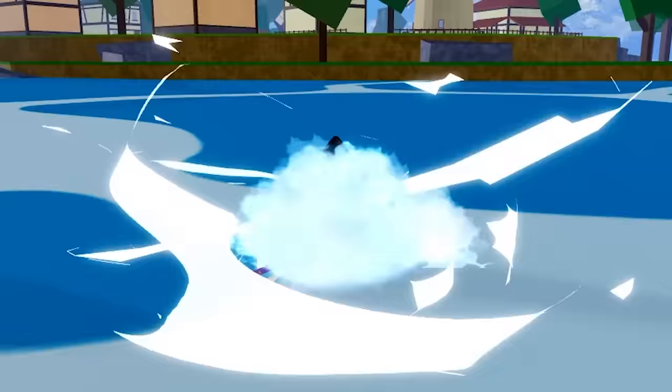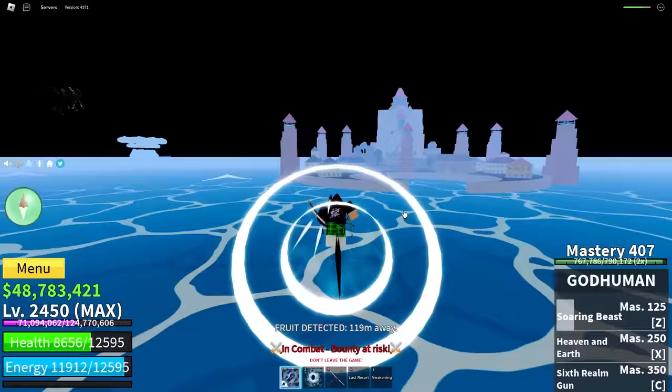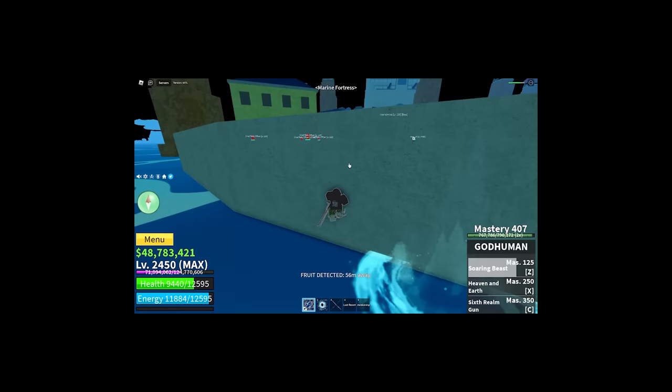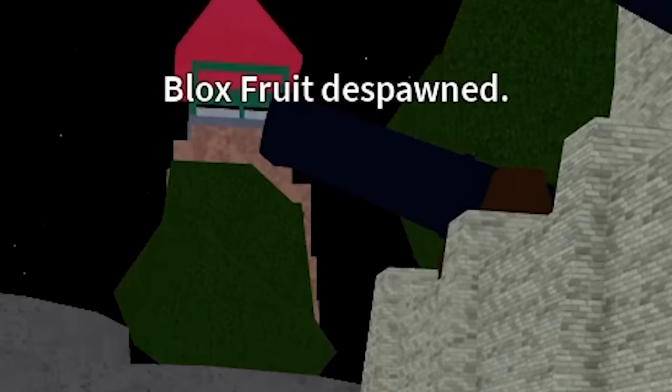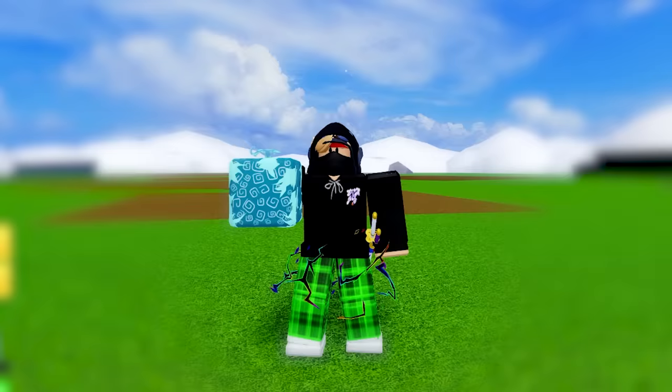Now we have to wait an hour for the next fruit to spawn. On the next search I'm racing another player to the fruit — he probably beats me. I missed on my flash step and he got a Dough fruit. I'm actually uninstalling. After searching 12 more fruits, the best we found was Rumble — our first legendary fruit, with a 1 in 44 chance of spawning.